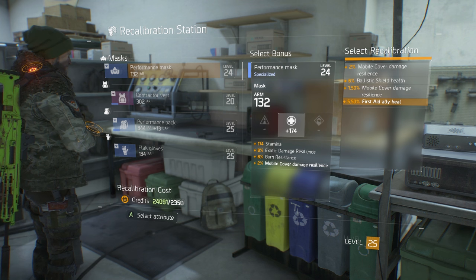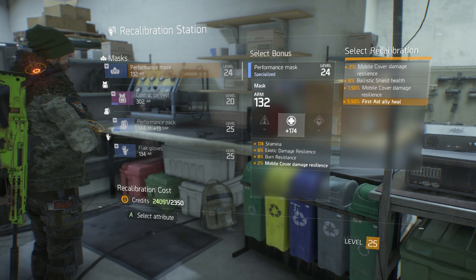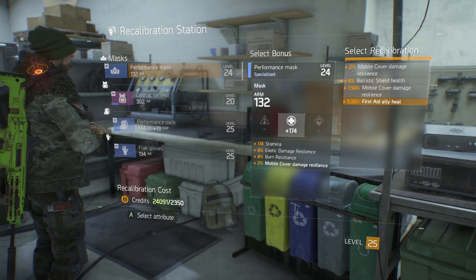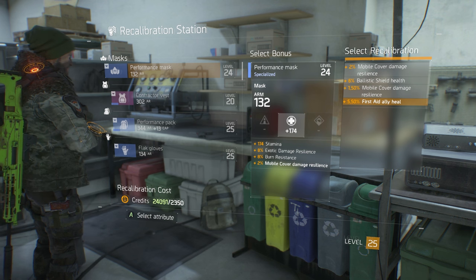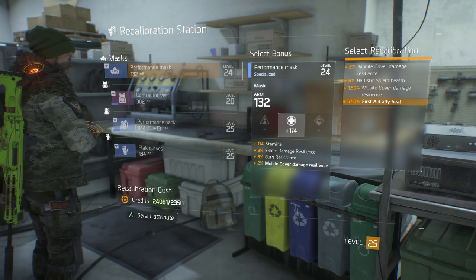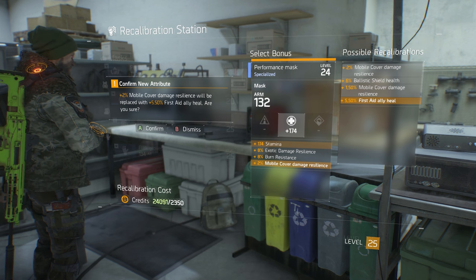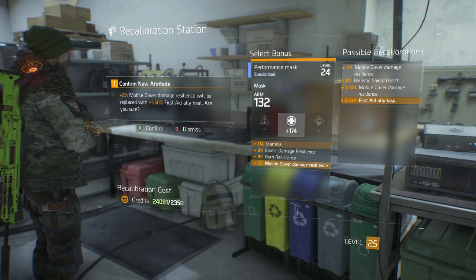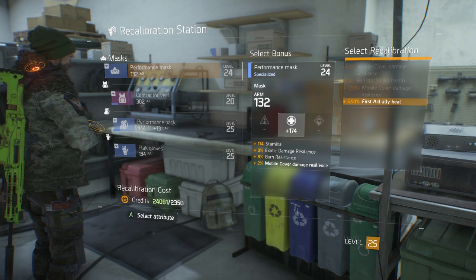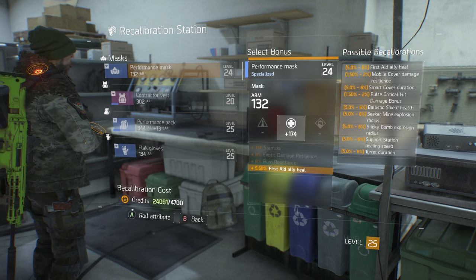Not exactly the best set of recalibrations, but at least we have First Aid Ally Heal. As my character is more support-medic based, this is going to be far more beneficial than something I would never use like Mobile Cover — I don't use Mobile Cover at all, it's completely useless to me. No one in my fire team even uses Mobile Cover. So we're going to go ahead and select this. It's going to ask us to confirm that we want to replace two percent Mobile Cover Damage with 5.5 percent First Aid Ally Heal. We're going to say yes.